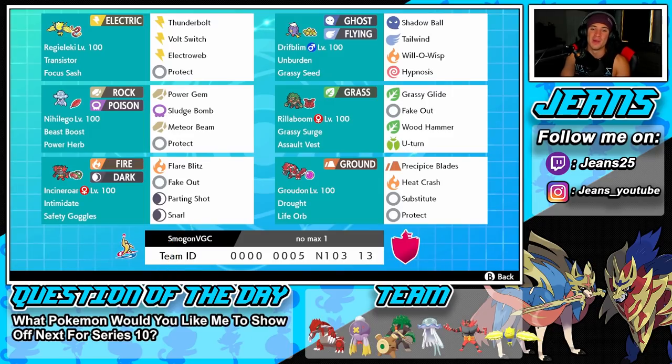Series 10 has been a blast so far. There's no Dynamax, but I've been having so much fun trying out new legendaries we haven't used in a long time, and Groudon is here with us today. Hopefully we can catch some wins with this team. Starting off in the top-left corner we have the one and only Regieleki.